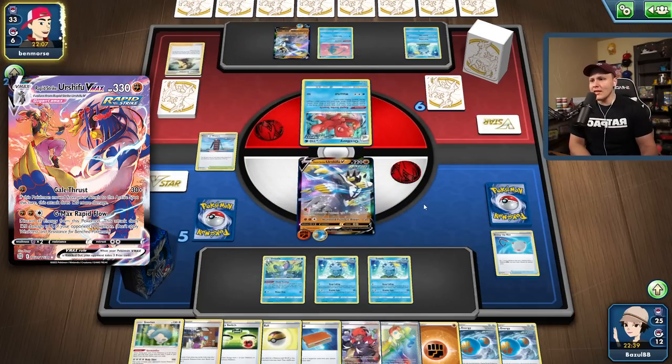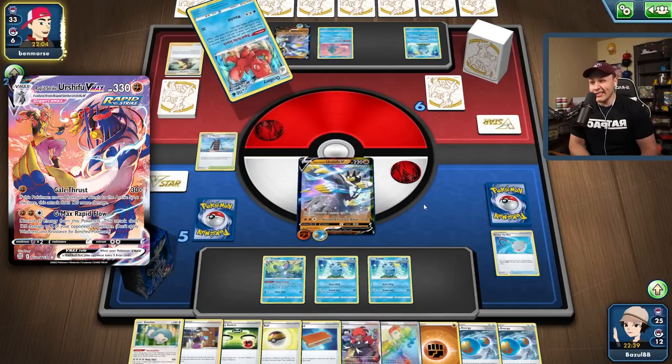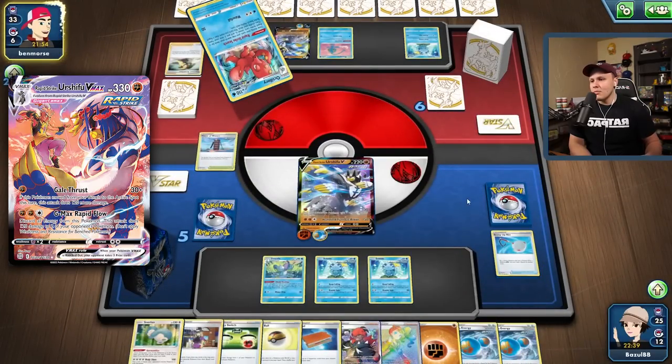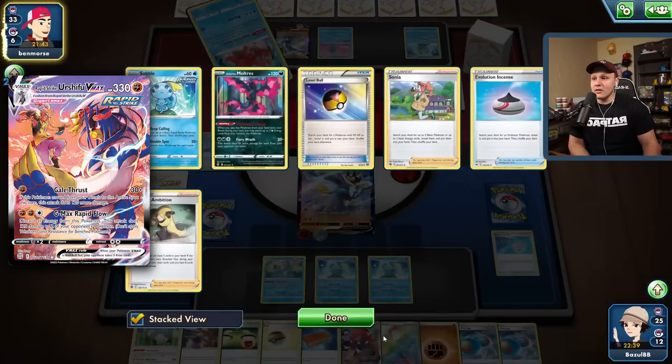They're basically guaranteed to pull off the G-Max Rapid Flow this turn as they set up the Urshifu VMAX. Even hitting for just 100 with Furious Blows on our next turn is going to be pretty good. I'm assuming they'll take out our Drizzile and Sobble, which actually ends up being pretty good for us because we only have a Level Ball in our hand. Then we could go for the Boss KO on the Manaphy.